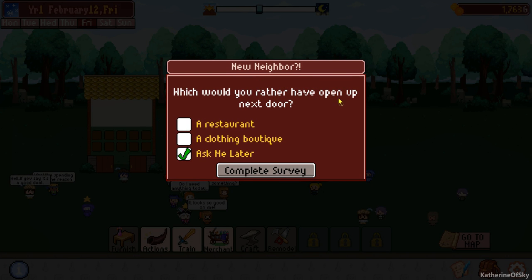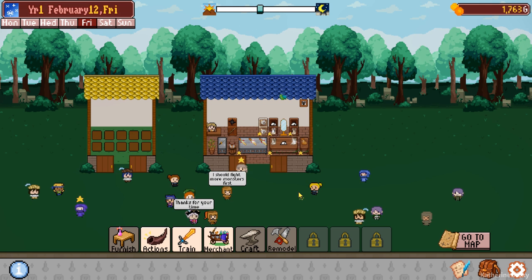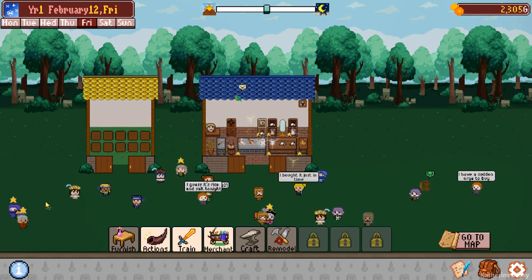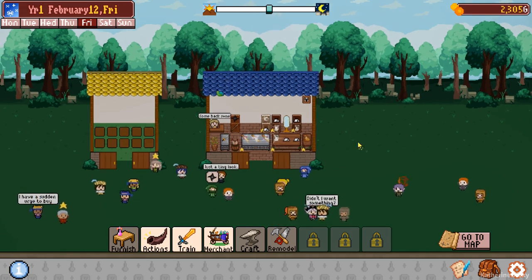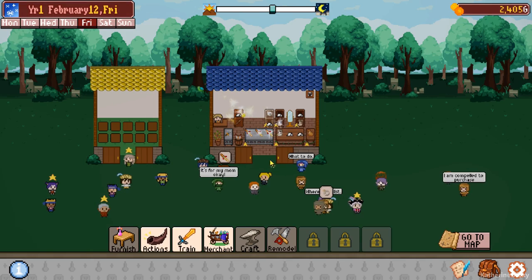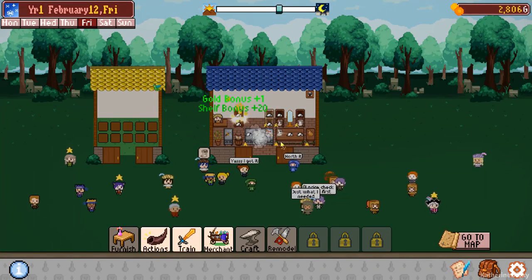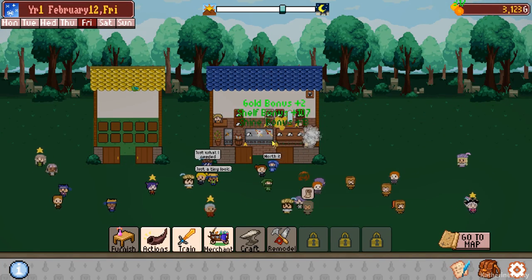New neighbor! Which would you rather have open up next door - a restaurant or a clothing boutique? I think a restaurant, because I want them to buy their clothes from me. I don't know if clothing boutique will have stuff, but restaurant - why not? People need to eat. Eating is a social occasion, so I think it might be okay to have a restaurant nearby. I don't know if that's implemented in the game yet - it may be a future thing that's going to be added.